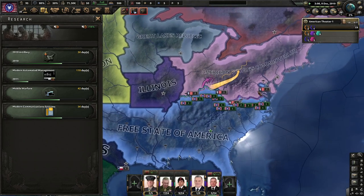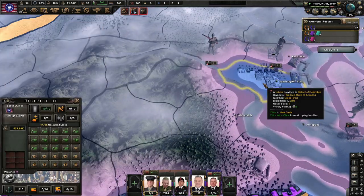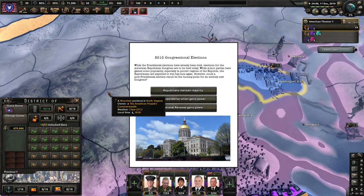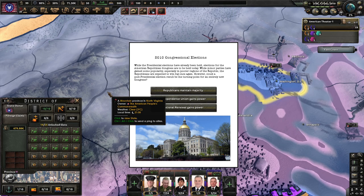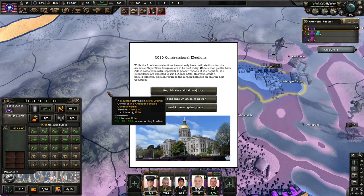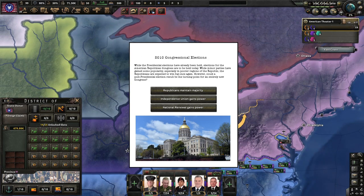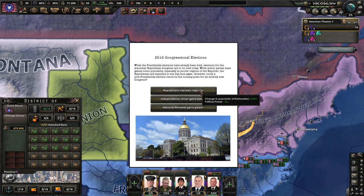When do we go to war? That's my main question. Oh, so we also own D.C., huh? Well, they've got a lot of slots down in D.C. over the district. 2010 Congressional elections. While the presidential elections have already been held, elections for the American Republican Congress are to be held today. While minor parties have gained some popularity, especially in poor regions of the Republic, the Republicans are expected to win big once again. Could a post-presidential election result be the turning point for an entirely new Congress?